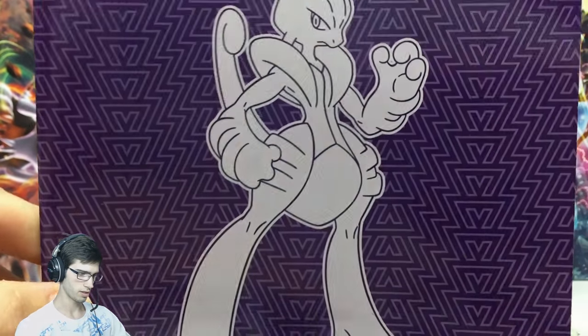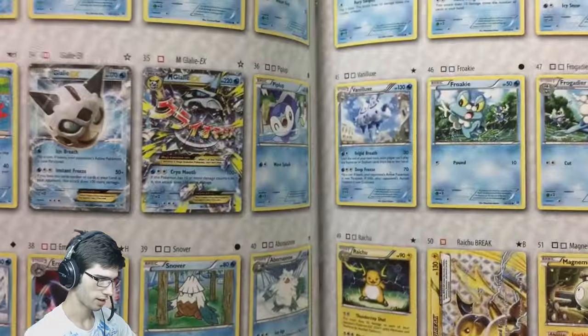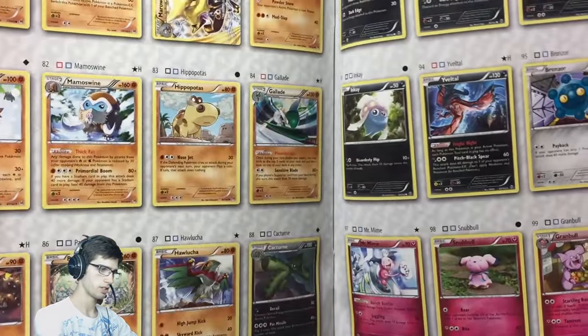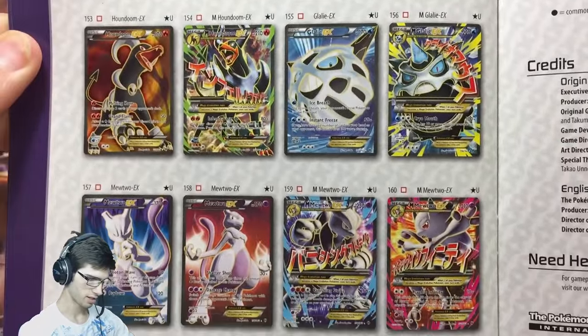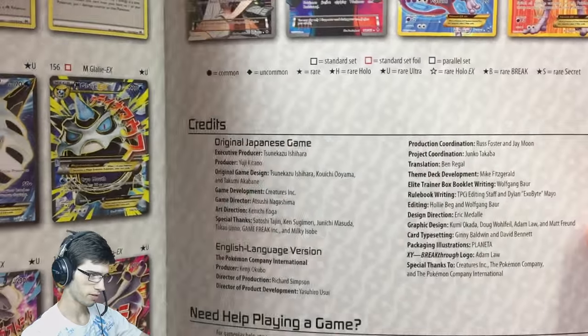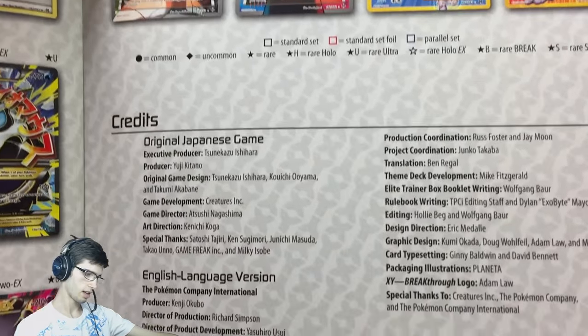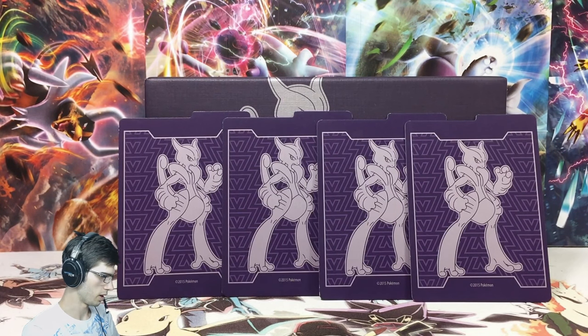You also get this awesome little player's guide. You can use this as a checklist or just to look at what's inside the set. I'll go to the back where the full arts and secret rares are listed, because those are the pulls I'm looking for — I've completed the set, but those would be great to pull.